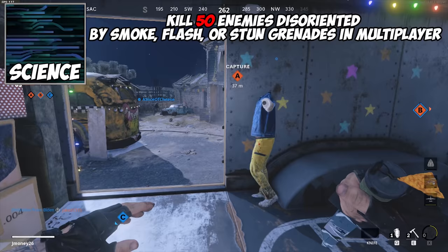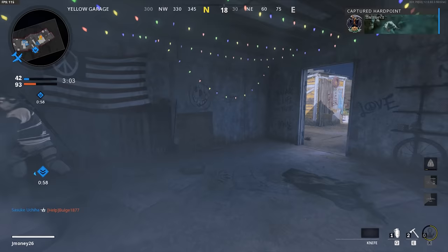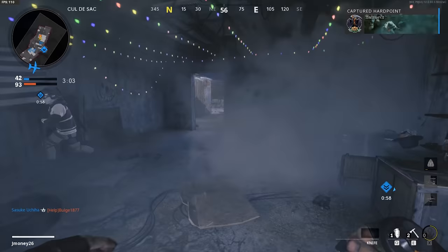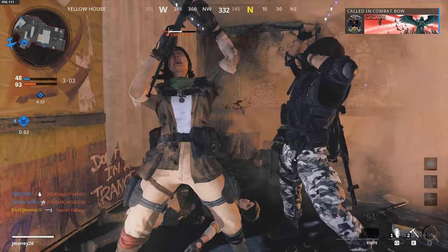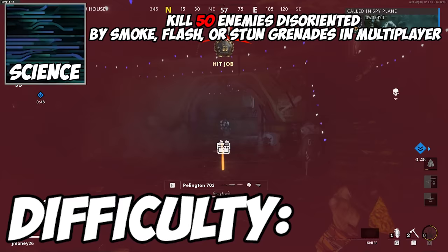For the science camo, you need to kill 50 enemies disoriented by smoke, flash, or stun grenades in multiplayer. This is very straightforward. As mentioned previously, smokes are the way to go — they last the longest out of the three, have the largest range, and can affect multiple people after the initial throw. Toss smokes at objectives, choke points, or in the houses to increase your chances of getting progress towards this camo. Difficulty? Easy Mac.